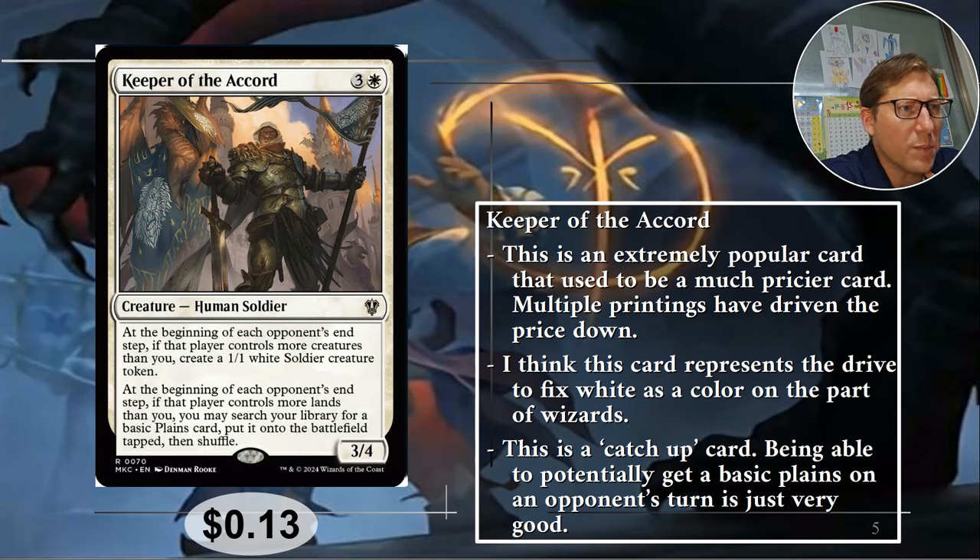It is three and a white. At the beginning of each player's end step, if that player controls more creatures than you, create a 1/1 soldier creature token. Especially in a multiplayer format, you very likely won't have the most creatures, so this is going to at least make a token. And at the beginning of each opponent's end step, if that player controls more lands than you, you may search your library for a basic plains card, put it onto the battlefield tapped, then shuffle. This is a catch-up card — all about making up ground.